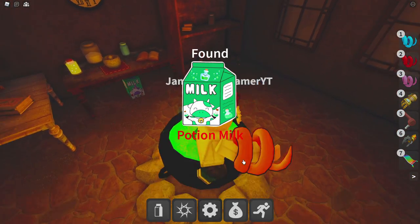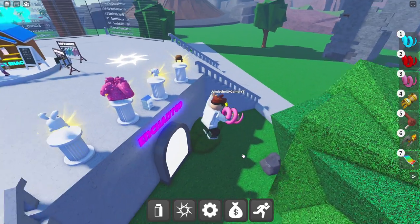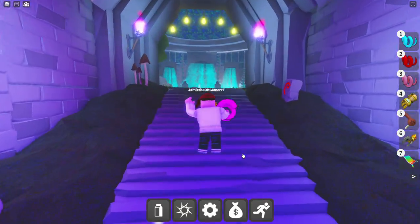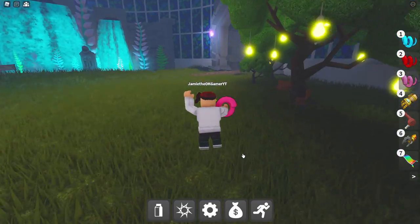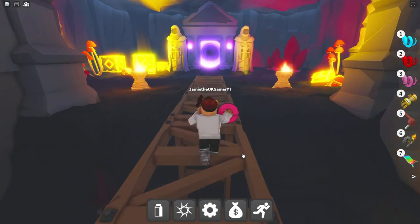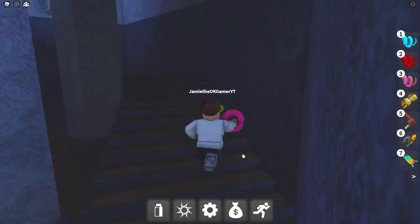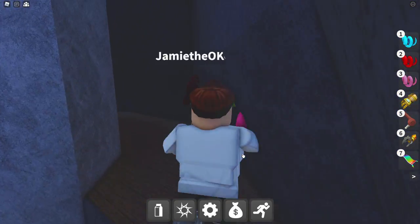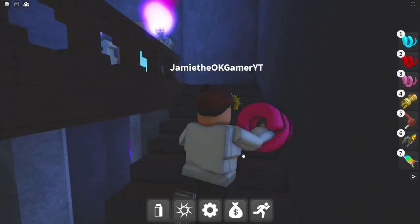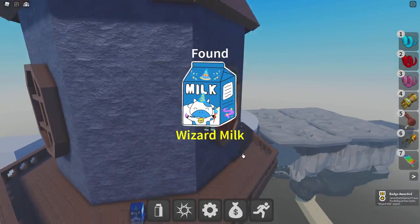Wait — Potion Milk? It's right there in front of us. How could I not see it? Next up, we're going to be getting the Wizard Milk. Head on back, all the way this way — we've got quite a distance to travel. All the way up in the Wizard's Tower, with all kinds of magic going on. Who knows what potions and spells he's cooking up. Go through here and then go all the way up the stairs, keep going, all the way up. Bada boom, bada bang — we got the Wizard Milk. Awesome.